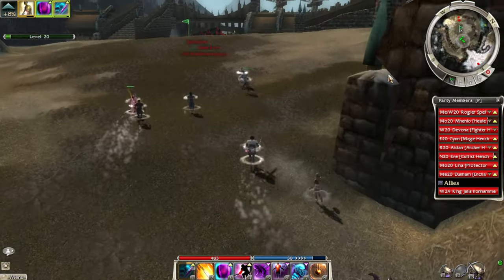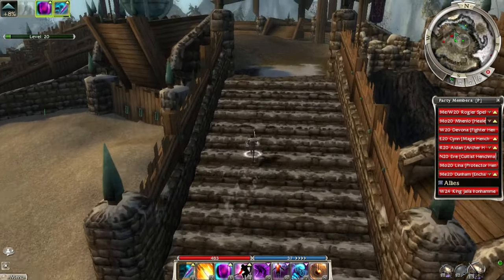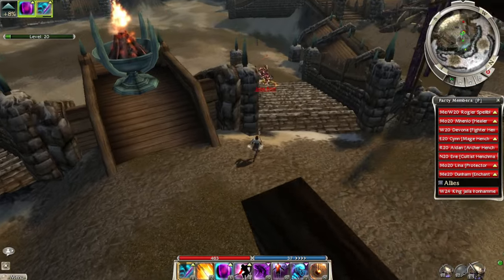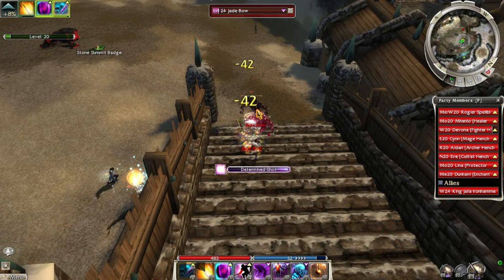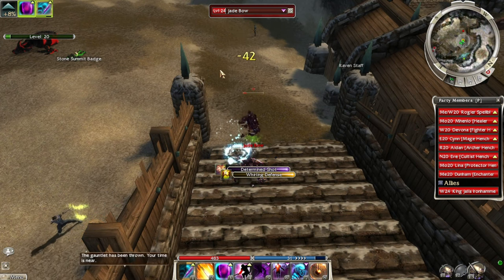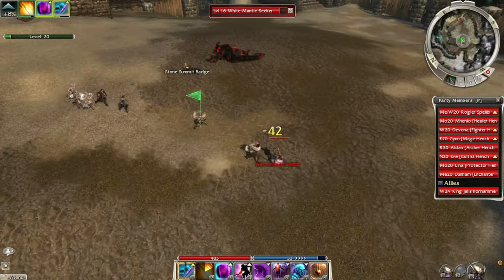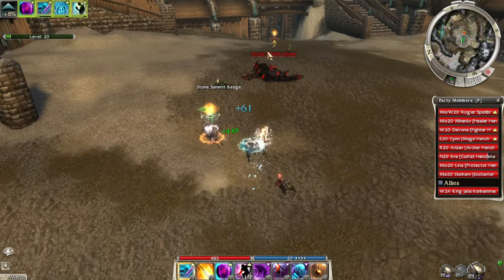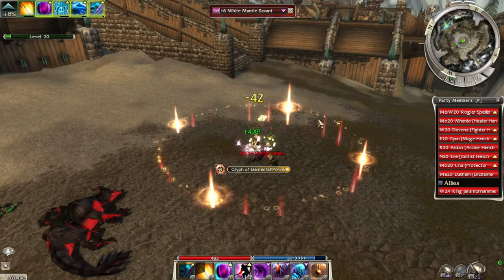We need to start playing the middle a little bit — they're creeping up. Cut them off at the pass. The reason we're not just standing next to Jalus Ironhammer is that he'll just run up and attack enemies, so it's hard to keep him alive if he joins the fight. It's much better to just take the fight to the enemies.